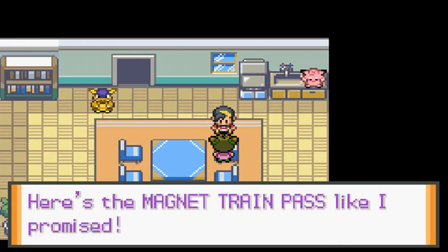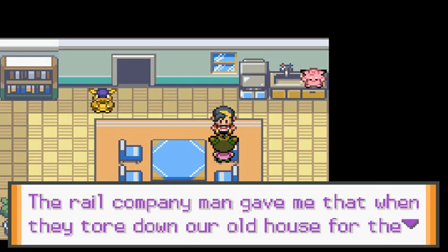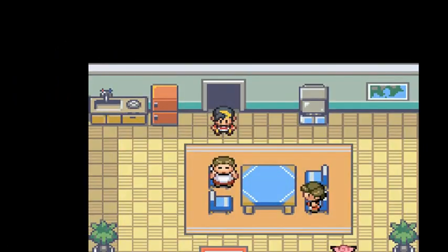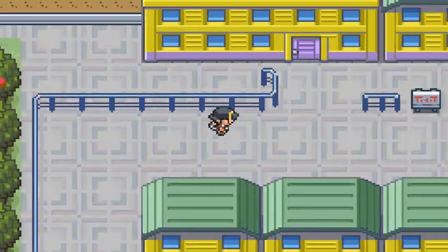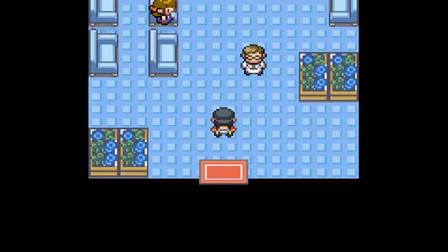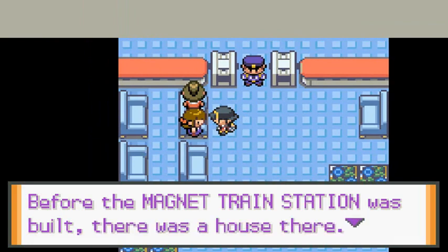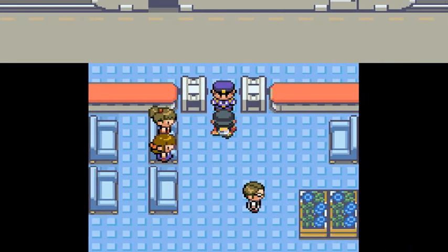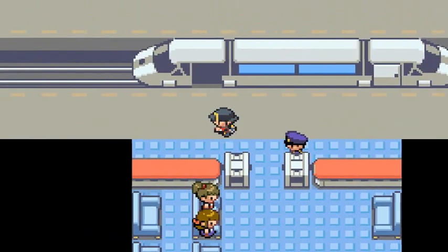We got the Magnet Train Pass. 'The rail company gave me that when they tore down our old house for the station.' That's done — let's go back to Johto for a small tidbit, there might be something I forgot. I'll board the Magnet Train — let's see how the graphics look. Oh, they didn't add it — that's some BS right there.